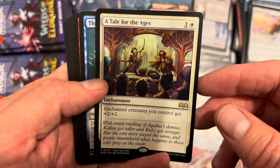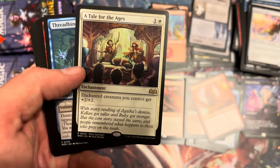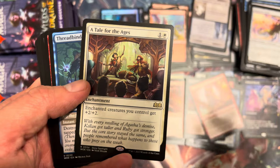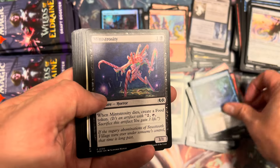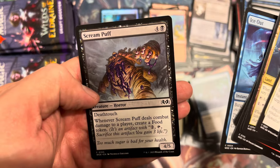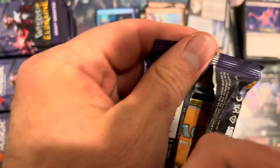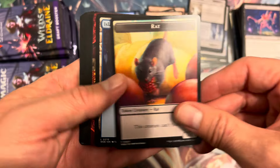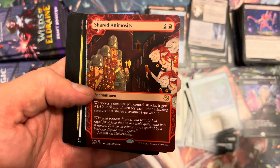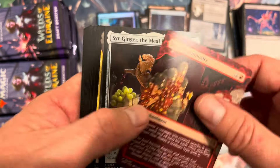Tale for the Ages — enchanted creatures you control — I see this becoming a sorceress enchantress card possibly in commander in the future. Cheap, a pump, plays off the synergy. Scream Puff — great art. Who knew evil food would look like this? Lord of the Rings reference — sorry guys. Little rat token on top, cute island, Shared Animosity — another great card, I run this in a heavy Goblins Purphoros commander deck.